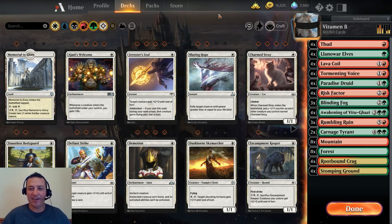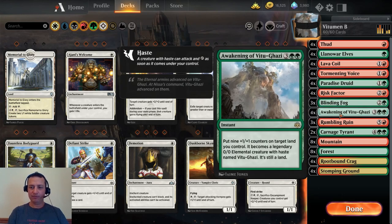Our deck today is a very fun janky deck. You can get in a lot of wins and when the wins come they happen fast. Our goal today is to awaken Vitugazi.